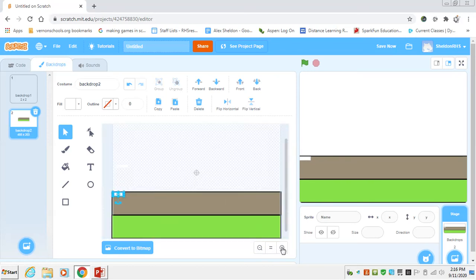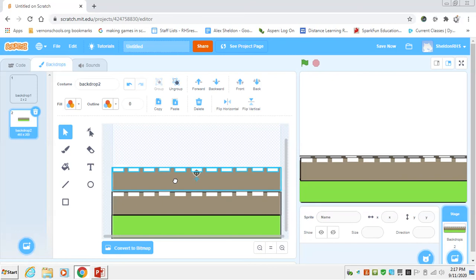Zoom in to make it a little easier to place the road markings. I'll use Ctrl+C and Ctrl+V to keep copying them and placing them right down the road. This is your project, so you don't need to copy exactly what I'm doing, but you absolutely may. Now I'll select all these markings and group them together so I only have to copy them once for each road.